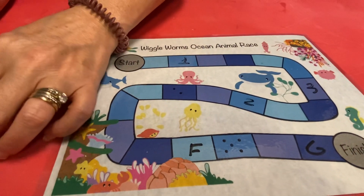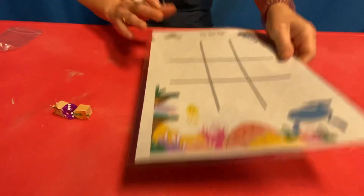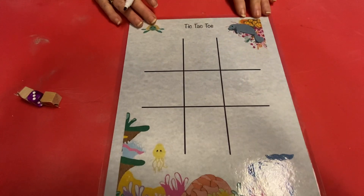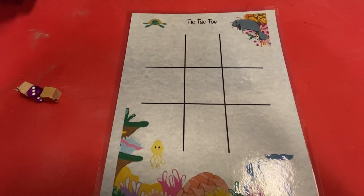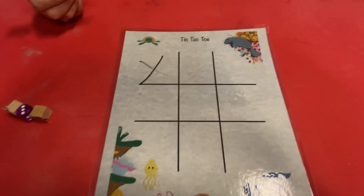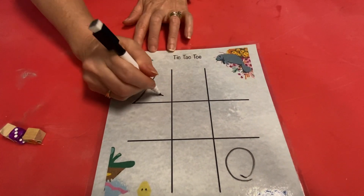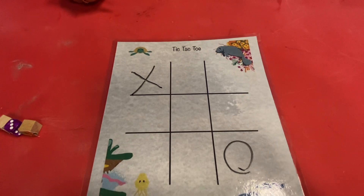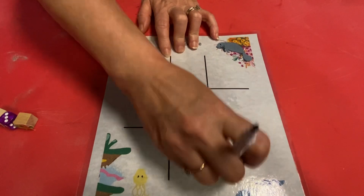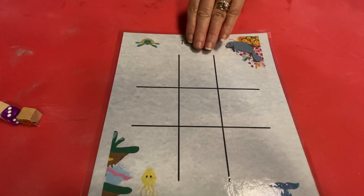When you are done playing, you can flip it over — we've got another game. Miss Rachel and I aren't going to do the whole thing because it's tic-tac-toe, it's very easy. You got to get three in a row. You could even use starfishes and jellyfish or a fish — you don't have to use X's and O's.